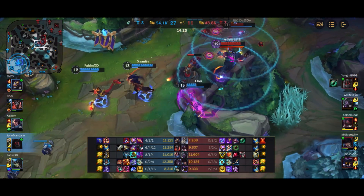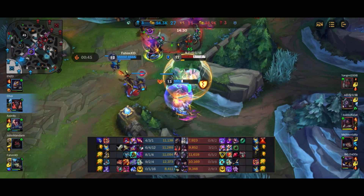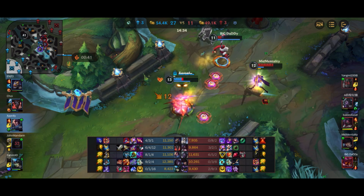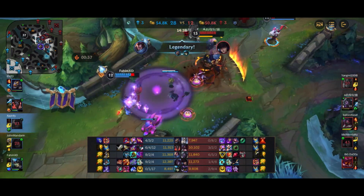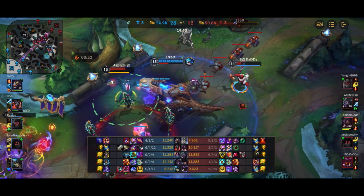I accidentally step into the Veigar cage and die — I was trying to ult to kite away with my invisibility but couldn't even get the ult off before dying, right as we get the Baron. Pretty horrible timing. I'm pretty sure Yasuo got caught by both the front and the back of the cage at the same time, which I didn't even know was a thing.